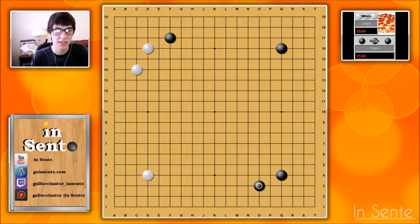So let's say you have a fairly standard opening and white pincers here, and black decides that he is going to counter-pincer here, attempting to kind of build this up. What would you do as white to respond to this? You can take some time, pause the video, just kind of think about it.